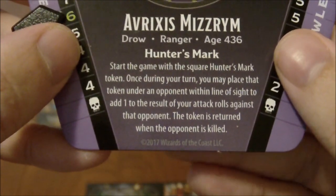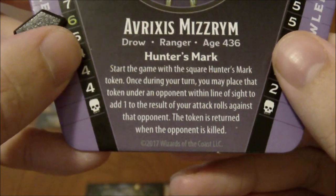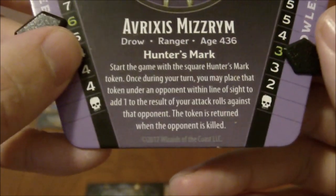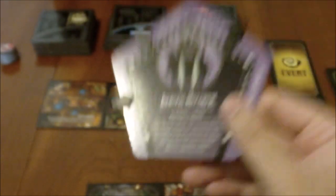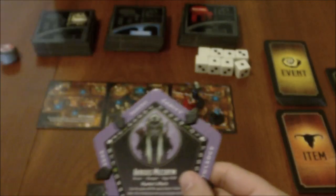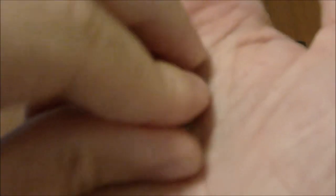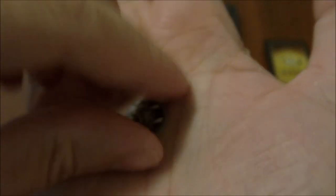Hunter's Mark says: start the game with the hunter's mark token. Once during your turn, you may place that token under an opponent within line of sight. Add 1 to the result of attack rolls against that opponent. The token is returned when the opponent is killed. There's also a series of 6 small tokens — they're really hard to see on camera — but you get 6 of these small tokens that match each of the characters.